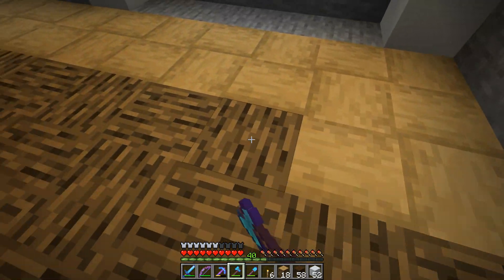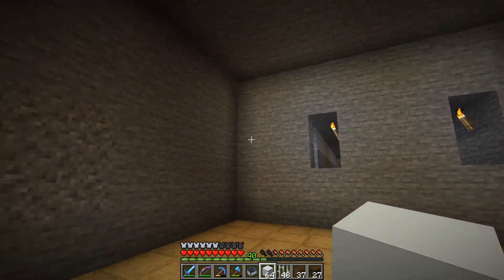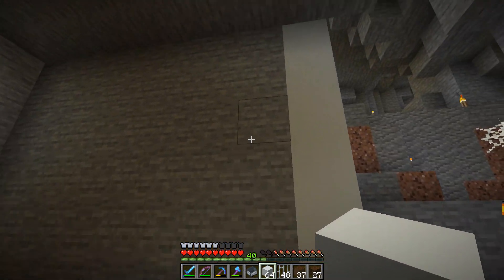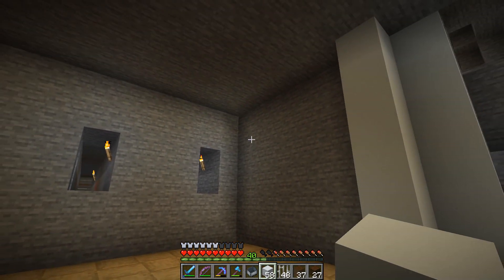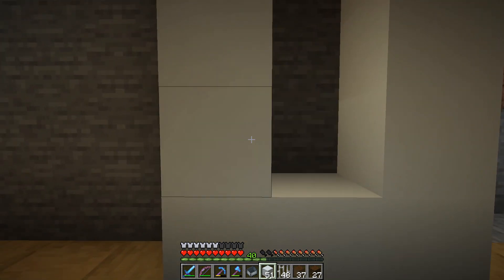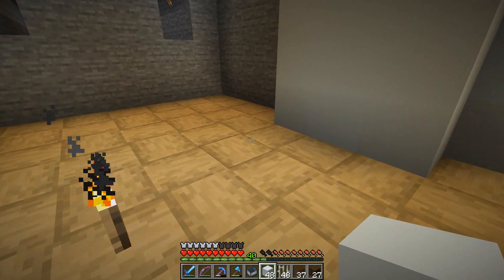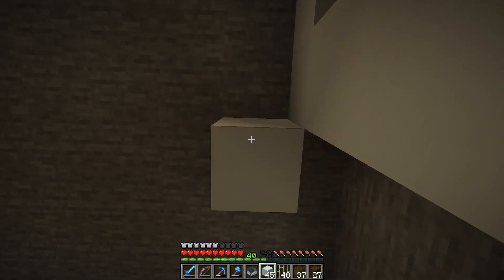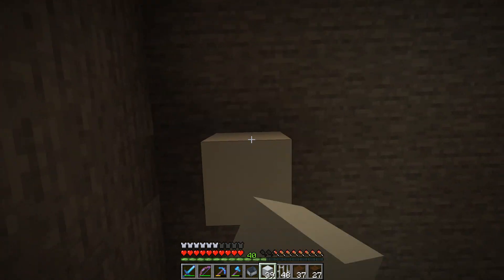The flooring is now complete using stripped oak wood - that's a nicer look rather than having just the bark showing. We're going to start working on the main hub outline and we're going to build it out of white concrete. We're also going to use stripped dark oak wood - that's a nice color combination, and this is going to be a selection panel on the side with the same on the opposite side.